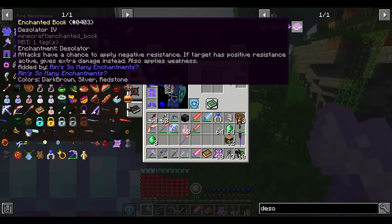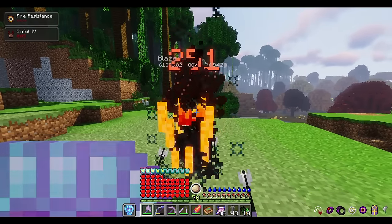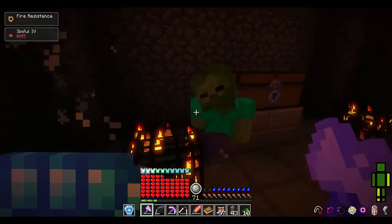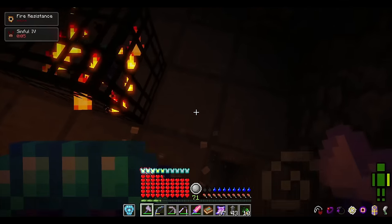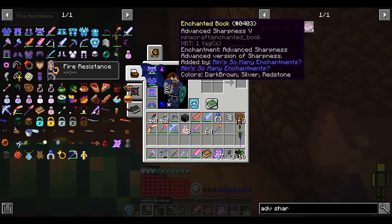Desolator is also nice, as it will take away resistance that an enemy has, allowing you to do more damage, or it will do extra damage if the opponent has resistances active. Desolator is also great in PvP, as many players will have resistances in high-stakes PvP. Sometimes you will only be able to get one attack in, so a hard-hitting axe attack can be a great play. Reinforced Sharpness is like sharpness for tools, and will allow your axe to deal much more damage, slightly more than advanced sharpness would if you could put advanced sharpness on an axe.